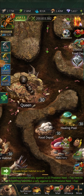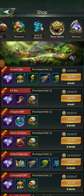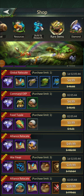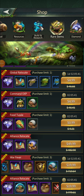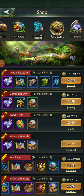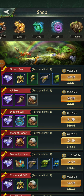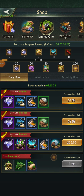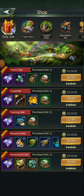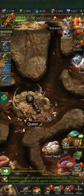First, you can go to the cash shop and buy them. Here at the top, five bucks gets you one global relocate, so it can get pretty expensive depending on how many you need. I don't think I've ever seen them in the daily sale, but just know that they cost five dollars per global relocate.